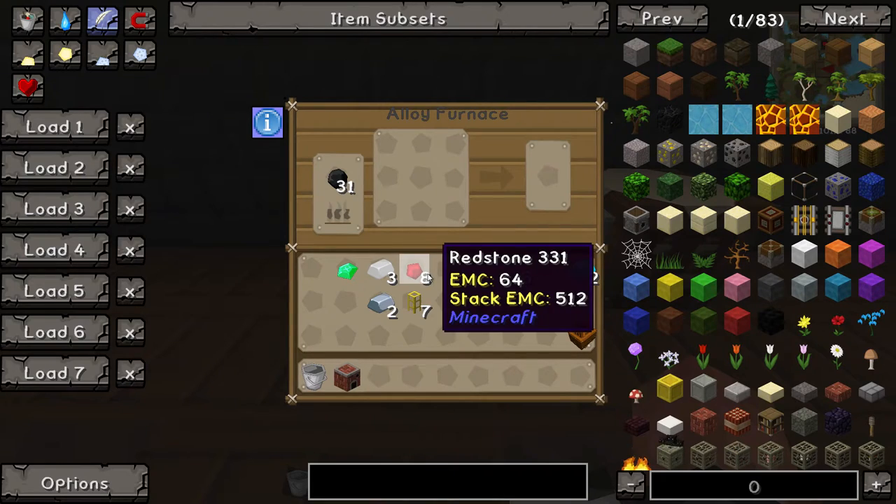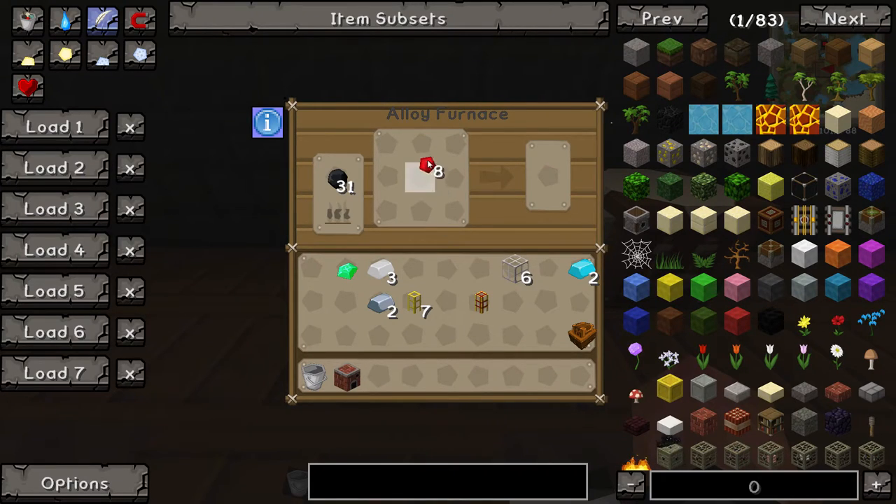Now we can go ahead and make the red one. To make the red one, we're going to need some redstone and we are just going to need some iron. And just wait for it again.